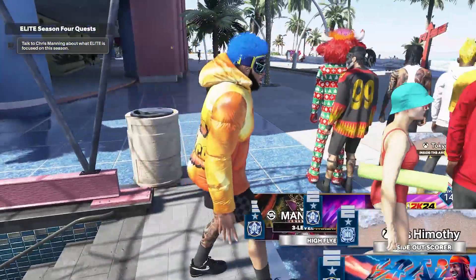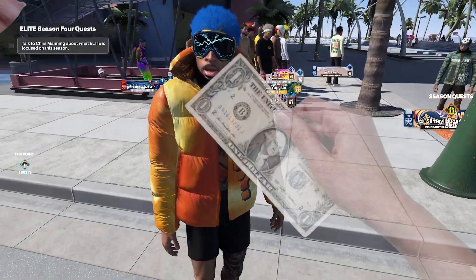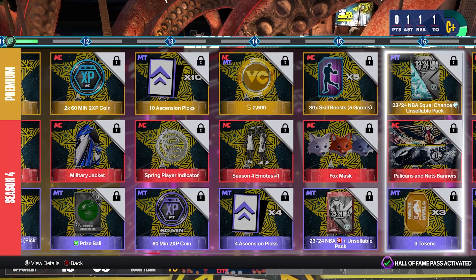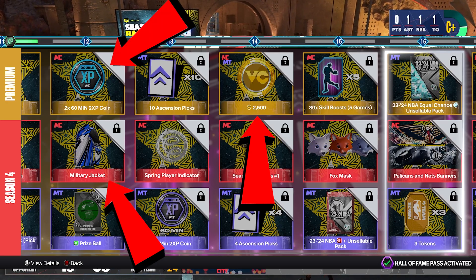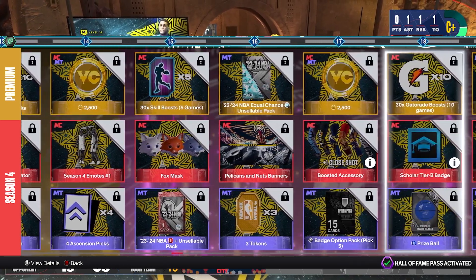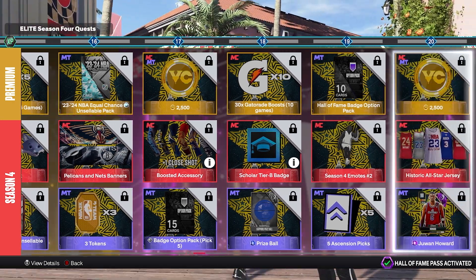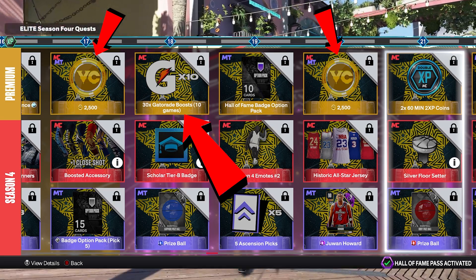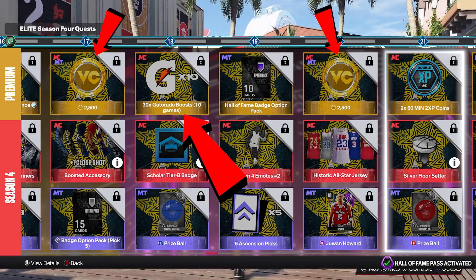You also get more VC and 15 Gatorade boosts, which is five per category. Please stay with me because we're gonna get through this pass real quick — we all know the season pass is pretty much a cash grab, so it is what it is. Levels 12 through 16: more VC, two double XP coins, a military jacket, and 30 skill boosts. The one thing that caught my eye is the fox mask — I'm very curious to see how that's gonna look once I unlock that level.